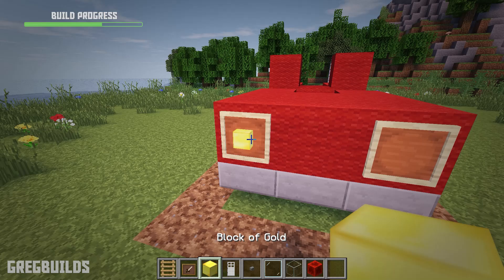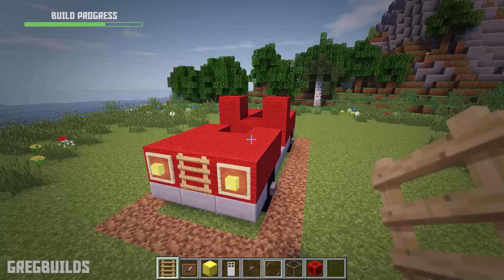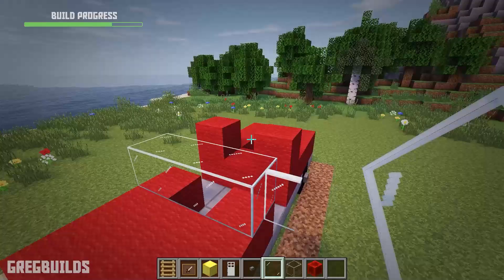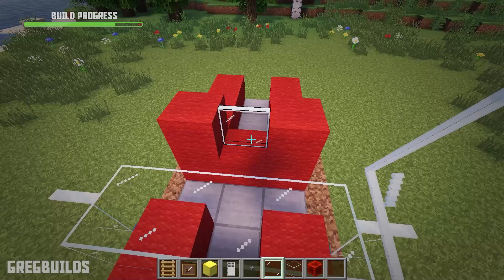To start, let's add item frames to the front and gold blocks inside the item frames — these will look like headlights. Then let's add a ladder in the center. Next we can add glass blocks up top, and this will be the windshield. Also, we can add glass panes on the side, and these will look like side mirrors.